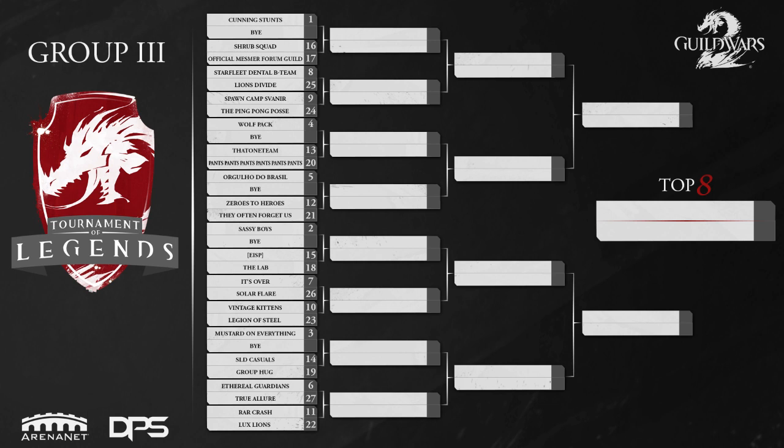Looking at the third grouping — again this is actually Pool 2 — I can't see anyone beating Cunning Stunts, a.k.a. Risky Business, a.k.a. Team Risk, a.k.a. Cloud Gaming. I just don't see anybody really beating them out. They're going to the top four. And last but not least, the fourth bracket faces off versus the Abjured in the semifinals. I'm giving that to Genesis — obviously a really strong team. I think they'll beat Soak in the top eight, and then Abjured beats Genesis probably 2-0 to move on to the finals.